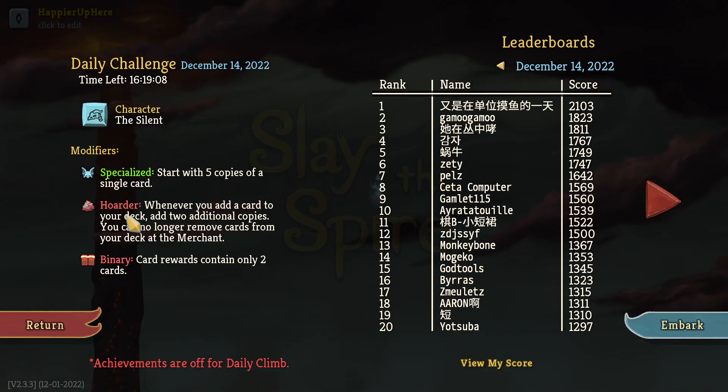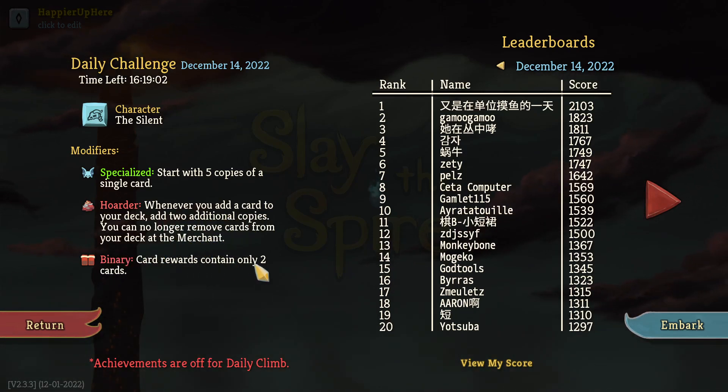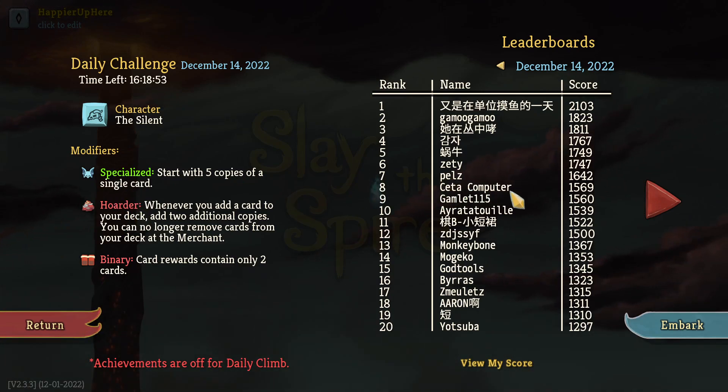Start with five copies of a single card. Whenever you add a card to your deck, add two additional copies. You can no longer remove cards at the merchant, and binary card rewards contain only two cards. I forget — do I get 15 cards? I think I get 15 cards because of Hoarder. I see Cita here in eighth place with 1569, and monkey bone with 1376 — that's a huge difference.